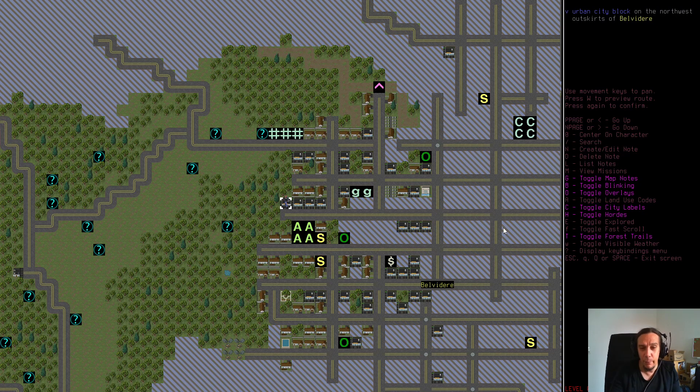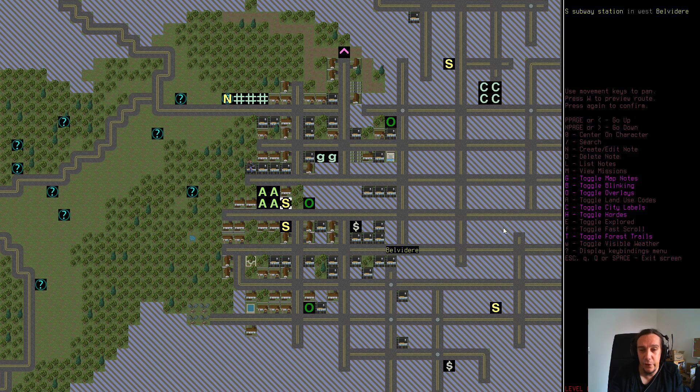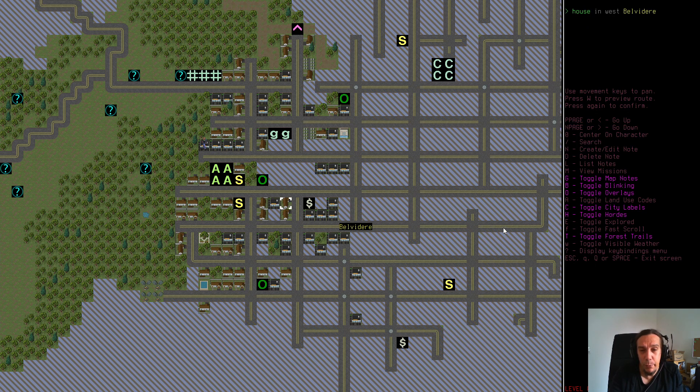Being on the roof of buildings is a wonderful thing. Climbing on a roof is an excellent way of scouting your environment — the higher the roof you can get, the better. Now we know a little bit more about our environment. This looks like a pretty good neighborhood to raid.